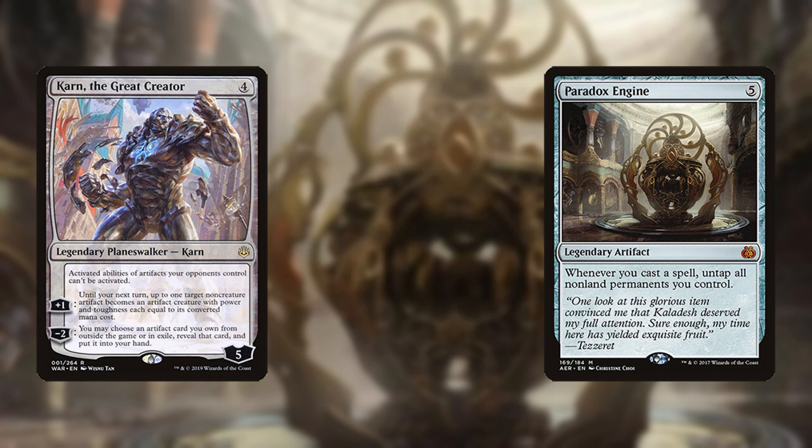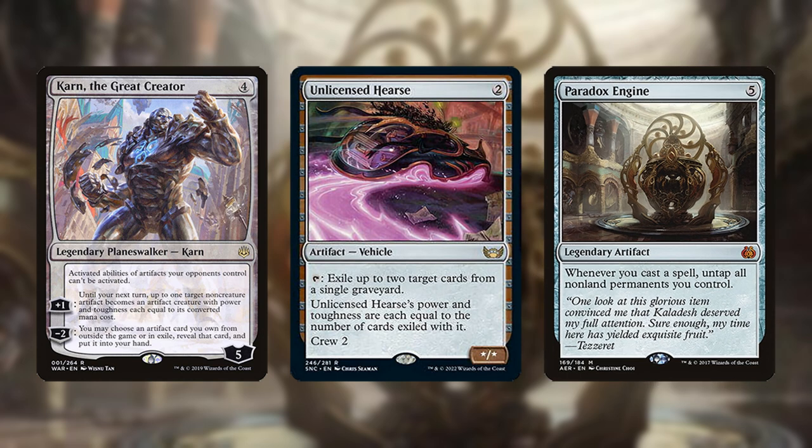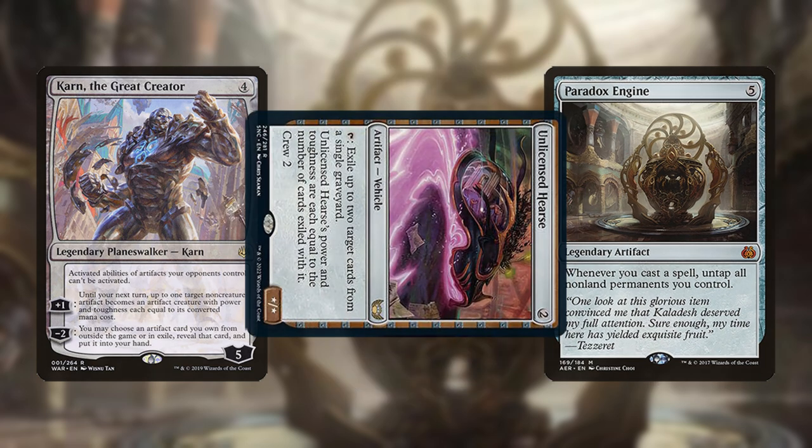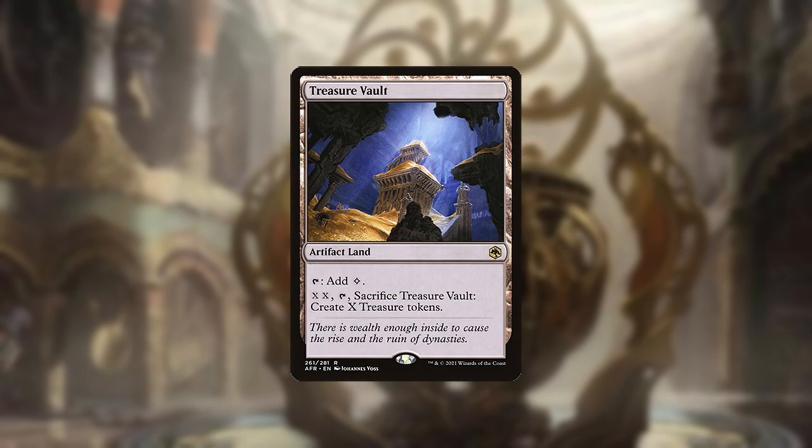If there are enough cards in graveyards, you can exile them with Unlicensed Hearse over and over by untapping it with Paradox Engine, then crew it and attack for lethal. The rest of the sideboard is made up of various Karn targets such as graveyard hate, permanent removal, Treasure Vault if you need a land or way to make non-artifact mana, etc.